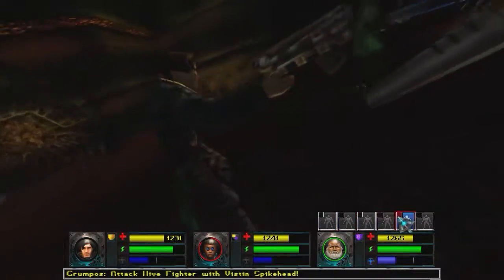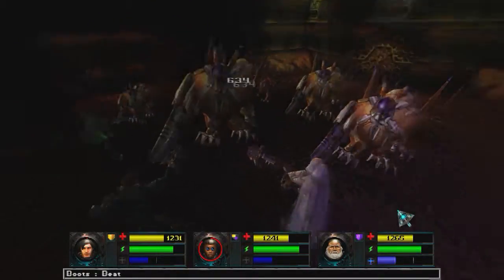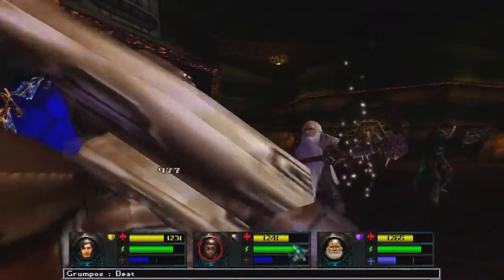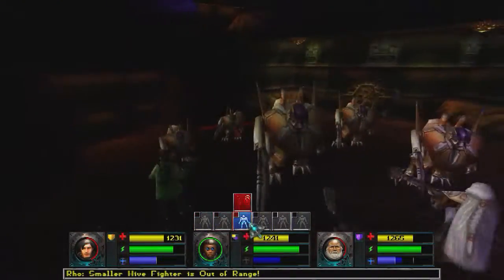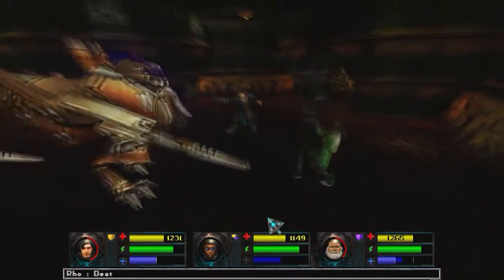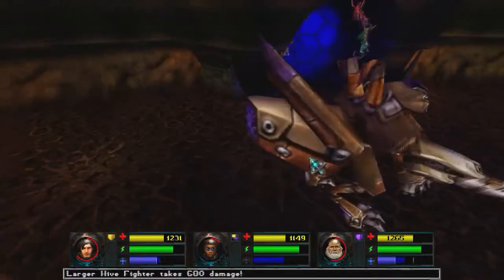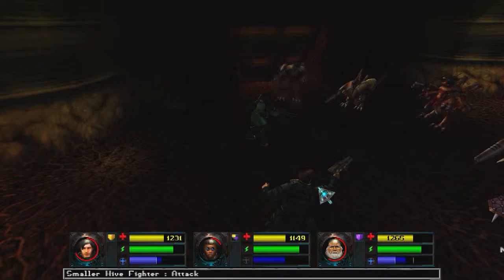Let's damage this guy a little bit. We'll just do the usual tactic of wait for Rho to charge up and plasma wall everyone. Yeah, we're definitely getting some good levels here. It's dead. Nice. We're taking less damage and dealing a lot more damage.